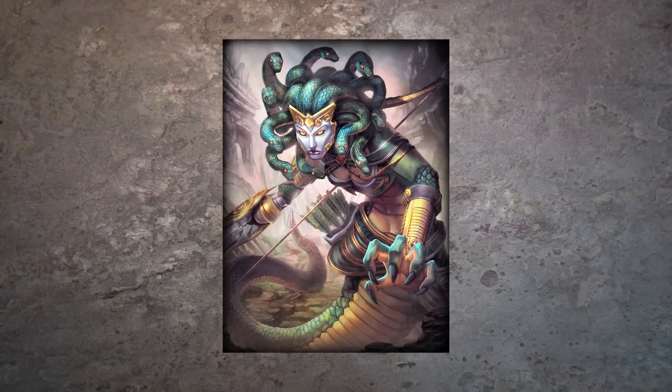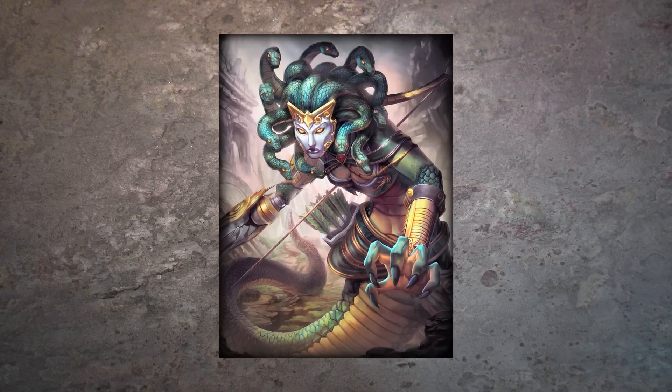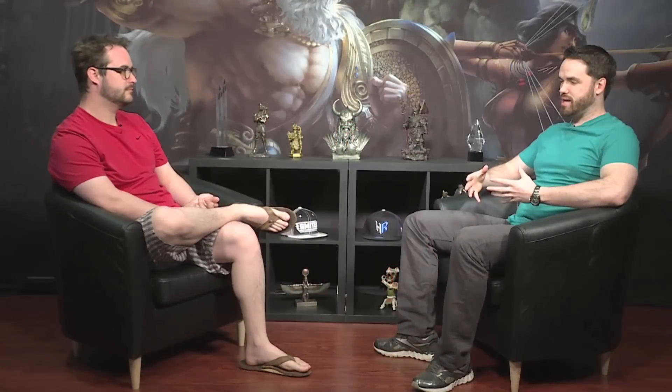Medusa had a little bit of a unique design process. This is one of the last few characters that everyone really knows. Medusa is very popular in mythology, shows up in a lot of movies and media nowadays, and we were really excited to create this character and bring her into Smite. Making her a hunter was a little bit different — she's known to use a bow occasionally, but really the strongest thing about her lore was the fact that she turned people to stone.